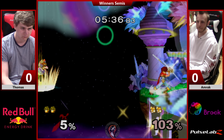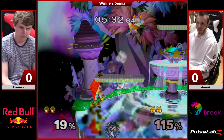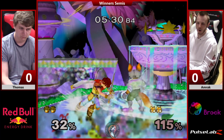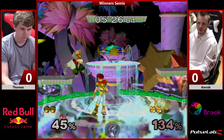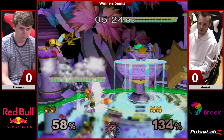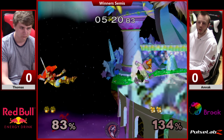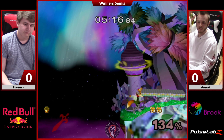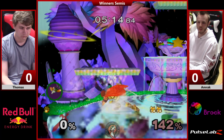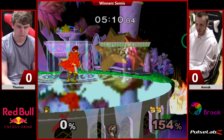Great Dancing Blade. Marth, bro — gotta wait till they're close to you, close to the fire. Down tilt to neutral B, a little slow. Thomas — or Amrak, rather — with some nice slide off the eye on the neutral B. And that's Roy. That's what happens.